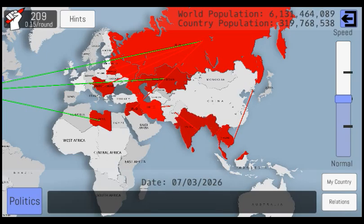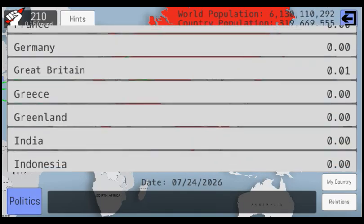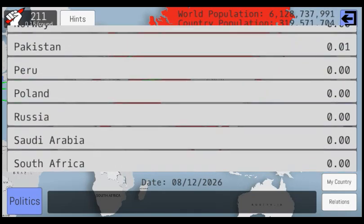Then you have the relations tab, which basically shows you all of the relations that you have with other countries, and all the wars that you're currently in — like, if I scroll down far enough.